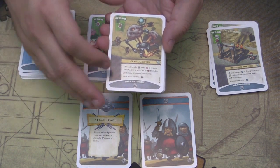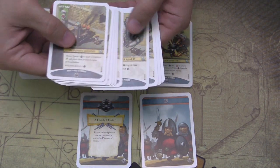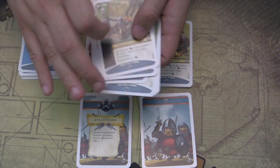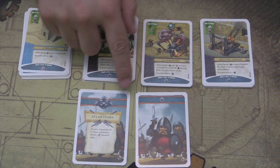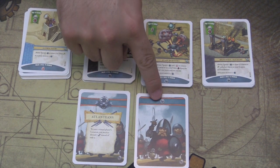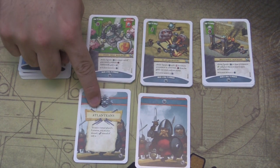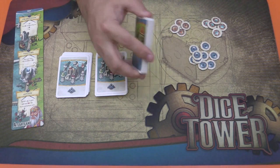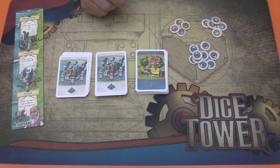They really pump up the value of the expansion itself because there's just so much content in there — especially if you have the first one as well, there's lots of content there. And then these two cards are for the solo variant. This one's added to the cards that get flipped up as you fight against the solitaire player. You could also go up against the Atlanteans using this card here. And you have a nice deck of new location cards, and that's pretty much it.